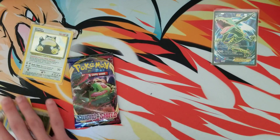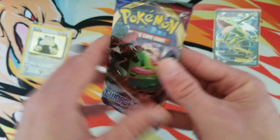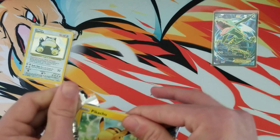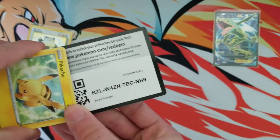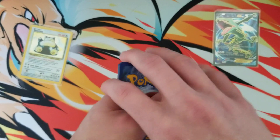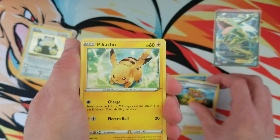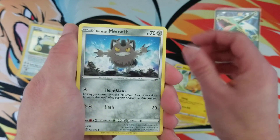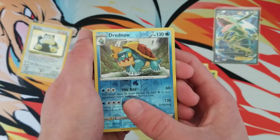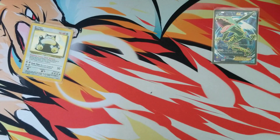Let's get into our last pack of the video — it is going to be a Snorlax pack once again. Very Snorlax-y video today. Here is that Sword and Shield code for you guys. Be on the lookout for some Sword and Shield content — I already have a video lined up. So be on the lookout for that. Drednaw — haven't pulled that before — and a Drapion. That is okay.